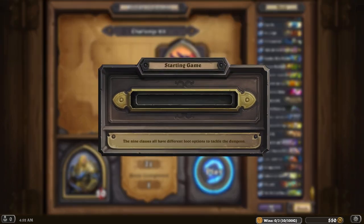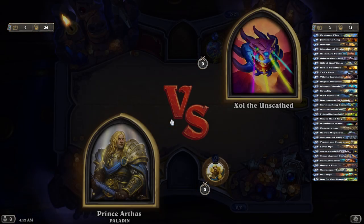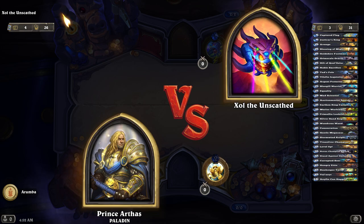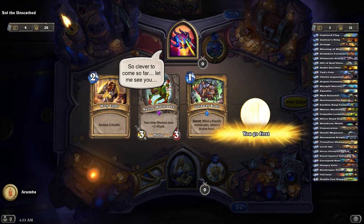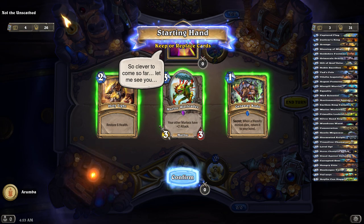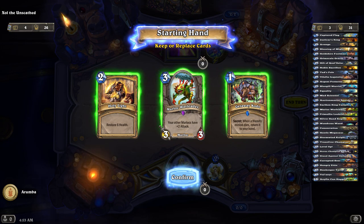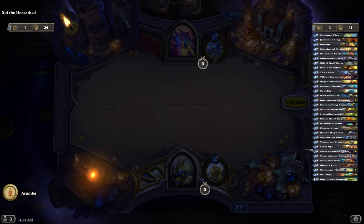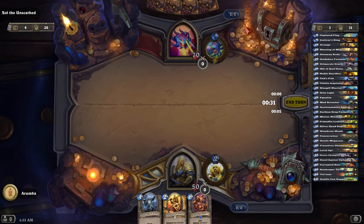Alright, and we get to fight Xol the Unscathed. Someone told me in a comment a while back on one of the runs — apparently the text she says at the end of each turn will tell you what her card she drew was. Let me see if I can pull that up on another screen. Got it. Let's try to get Tad's Pull. Xol's Hero Power gives her access to multiple beam cards she can use to affect the board, all of which she telegraphs by mentioning the beam she received.